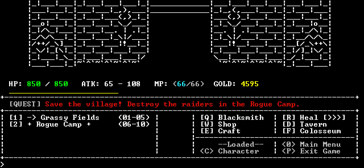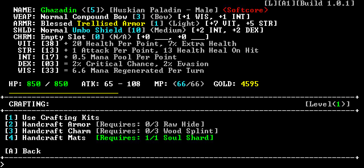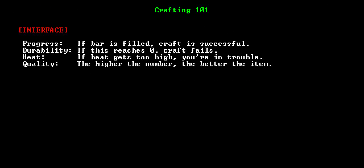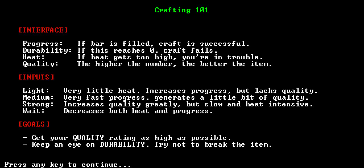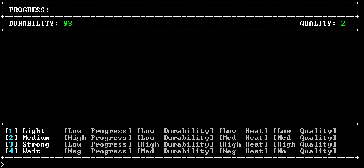We now return to Let's Play Sanctuary RPG. Let's go into the crafting here, and I'm going to turn this soul shard into crafting material. Crafting 101 - pretty simple. Up at the top we have durability, and we have quality over there at the right. We're trying to get as high a quality as we can without breaking whatever we're trying to work here.